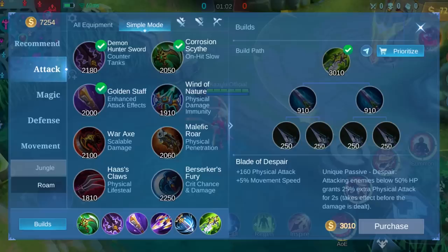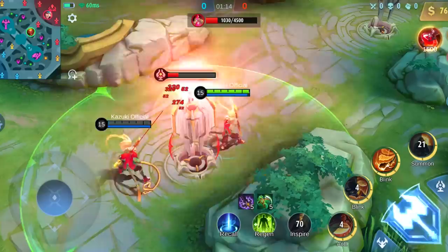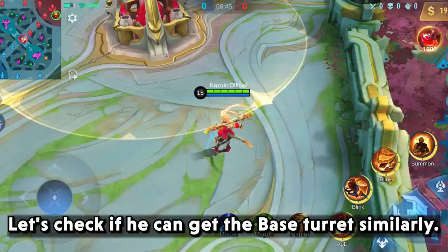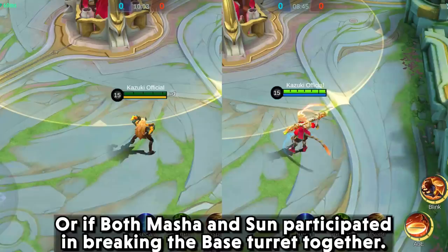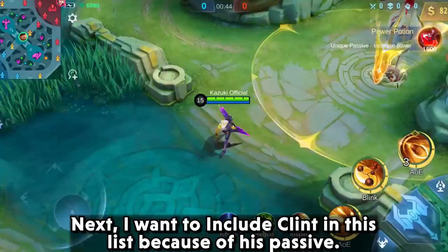The following hero will be Sun. I have built him with the items shown on your screen. An easy peasy task for him and his clones. Let's check if he can get the base turret similarly. Well, Sun couldn't do it, but I think he will be able to with the help of a tank. Or if both Masha and Sun participated in breaking the base turret together, it would have been a straight win.